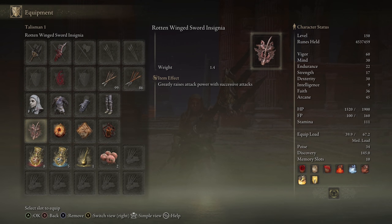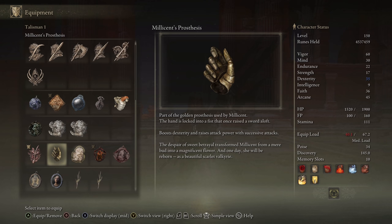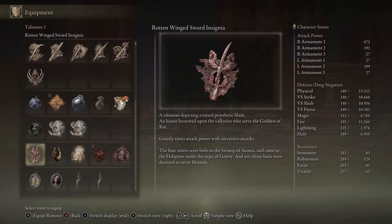Moving on to talismans — Rotten Wingsword Insignia is fantastic with most of these weapons. Whether you're using dual katanas or twin blades you're getting successive attacks, so it just works in as a solid choice. If you don't want that damage boost, you could go Dragon Crest Great Shield Talisman, Erdtree's Favor plus two, or if you want a little more dexterity, Millicent's Prosthesis — it'll help your skills out, not a huge boost but a valid option.